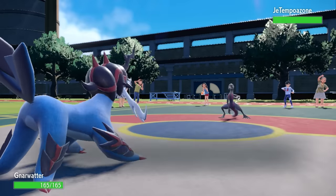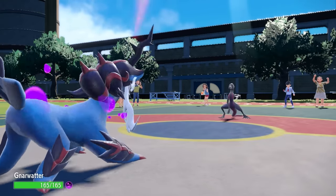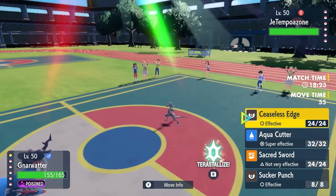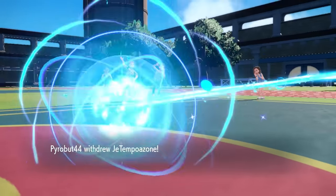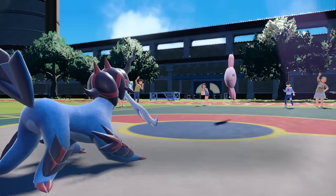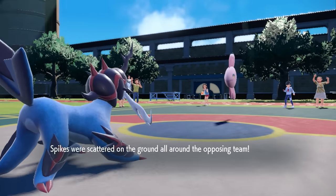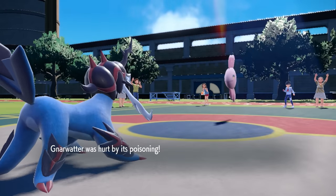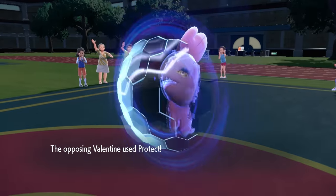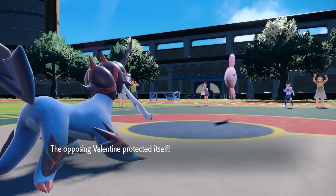With Assault Vest Samurott I can take special attacks all day. They go for Toxic, which is fine because I'm here to use Ceaseless Edge and set up Spikes while dealing good damage. They switch into Alomomola — the bulky fish takes a little chip from Ceaseless Edge. I get up a layer of Spikes alongside the Stealth Rock, and then go for another layer of Spikes. They could go into Excadrill for Rapid Spin, but I'm not super worried about that given the Leavanny matchup.